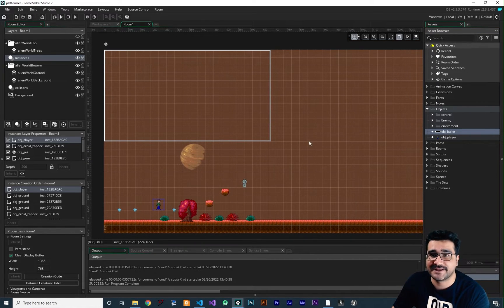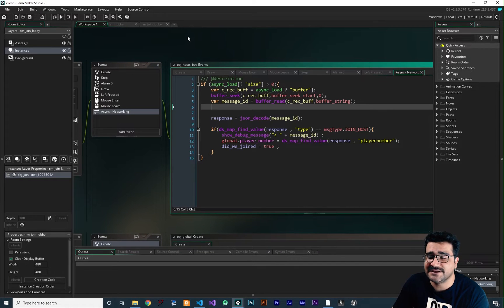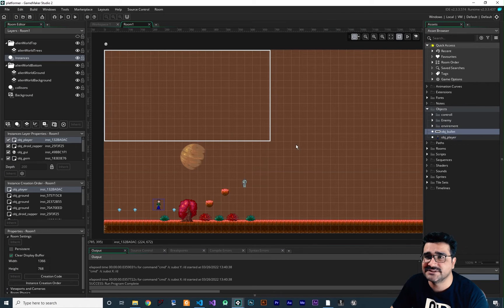First of all, we should create a local package of this platformer game to bring into our multiplayer game. One way is to copy everything from the multiplayer game we've been working on and create a local package in the platformer game. But what I want to show you is how you can create a package from your platformer game into your multiplayer game — a base you can use to convert any game into a multiplayer game.